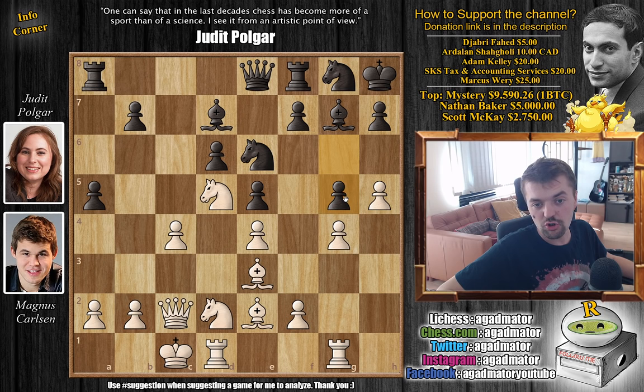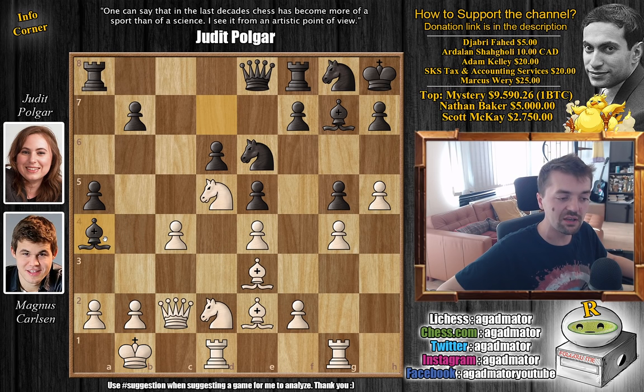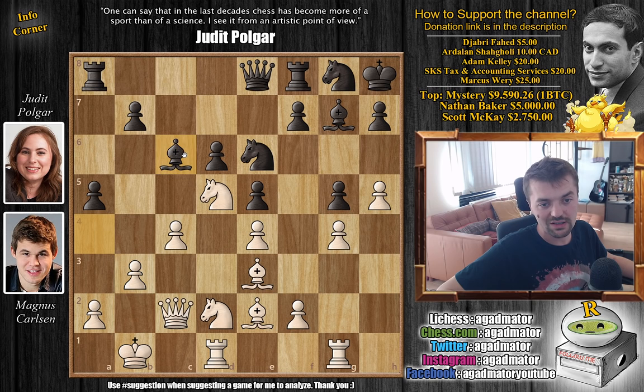Magnus continues with h5 — he wants to bust open the position. Judith defends, and the knight on e6 allows that. So g5 — the knight now nicely defends the g5 pawn. Now a nice prophylactic king b1, as you never know what might be lurking around the corner. Here bishop to a4 by Judith, putting pressure on Carlsen's queen. We have b3 just defending, and now bishop back to c6.